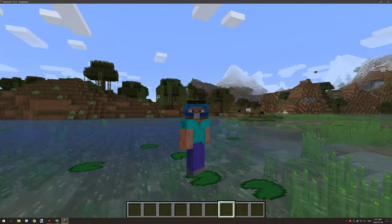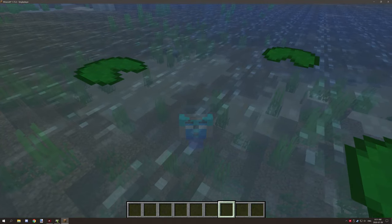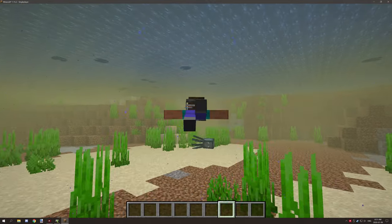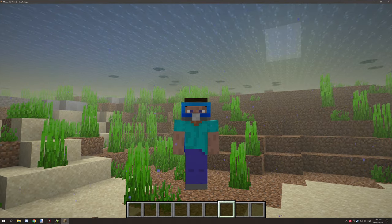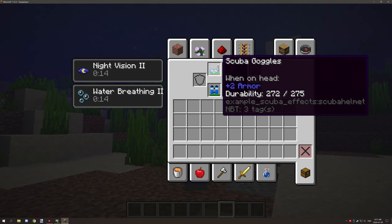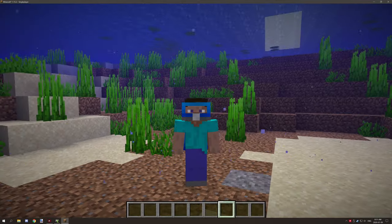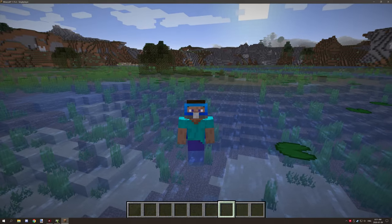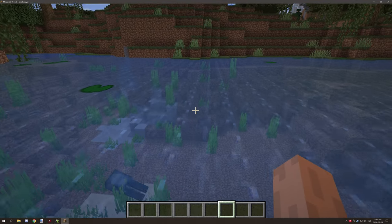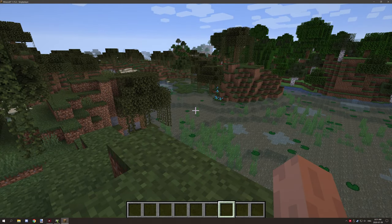When you jump into the water you can end up swimming. If we open our inventory, as you can see we have night vision and water breathing, and the armor is slowly taking damage — one damage per update of the potion effect. With that being said, let's hop into MCreator and I'll show you how it all works.